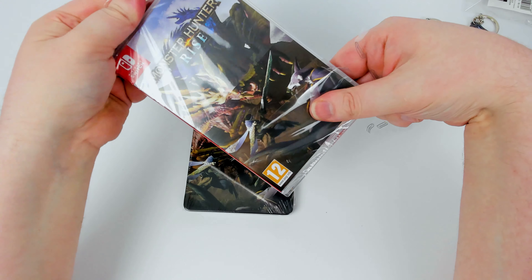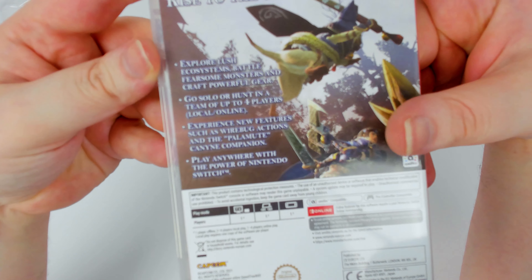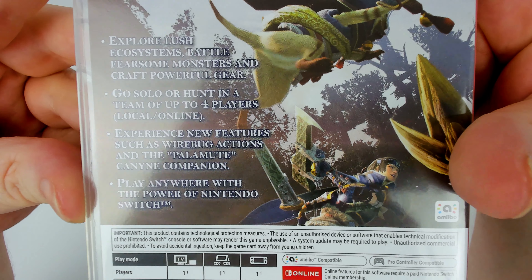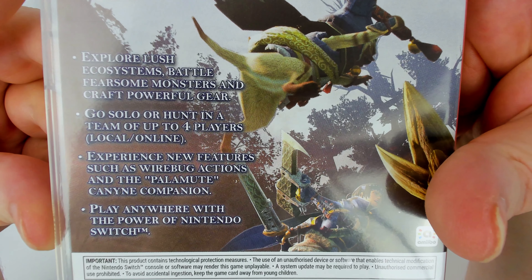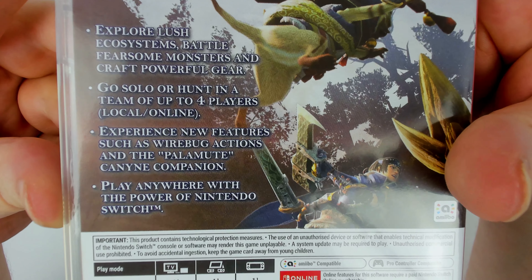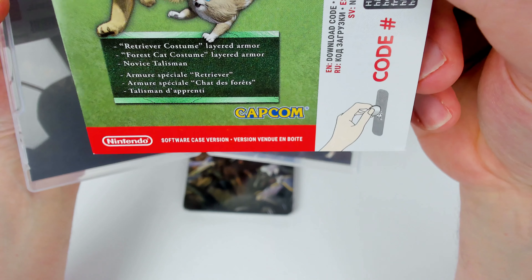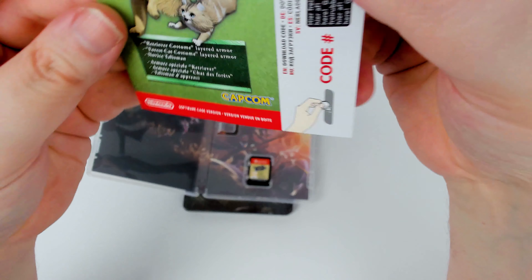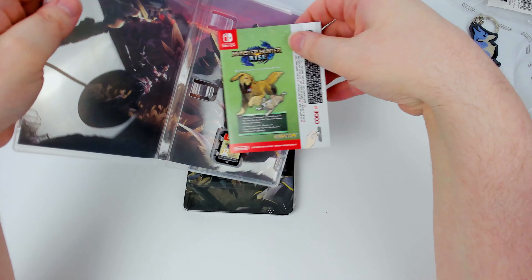I'll crack open the basic game now. This is what you get if you were just to buy the standard edition: 'Rise to the Challenge — for lost ecosystems, battle fearsome monsters and craft powerful gear. Go solo or hunt with a team of up to four players, local and online.' Various new features such as wire bug actions and the Palamute K9 companion — they spell it with a 'y'. Inside we've got a code for bonus content: a Retriever Costume layered armor, a Forest Cat Costume layered armor, and a Novice Talisman — three things. That bonus content should come with all editions of the game, so you only need to pick up the standard edition.